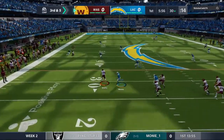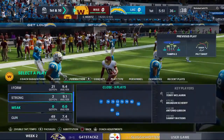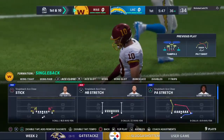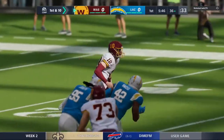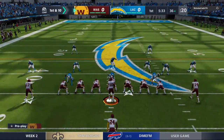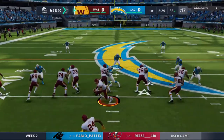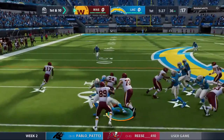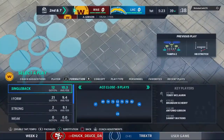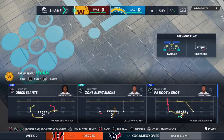Wentz steps away to his left, he may try and run for this. Wentz can pull it down when he needs to, and the 6-5 quarterback picks up the first down. When they watch film of this game and hand out grade sheets, he's gonna get a double plus on this play — he scrambles, picks up a first down, and protects himself by sliding to avoid the big hit.